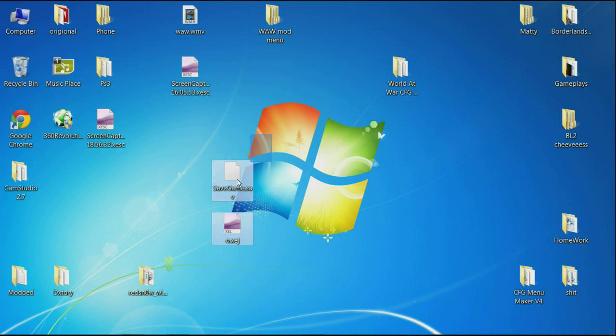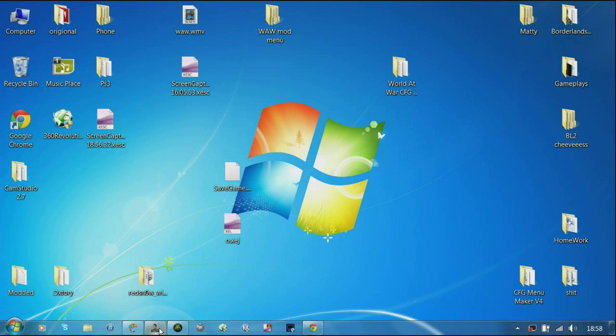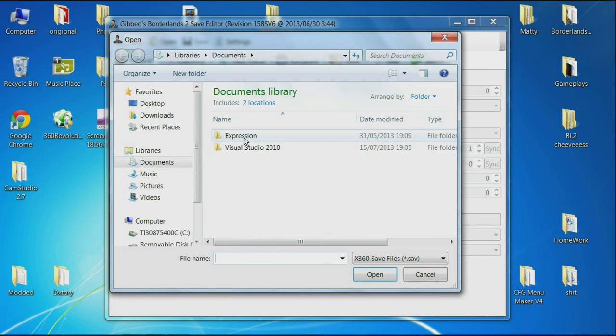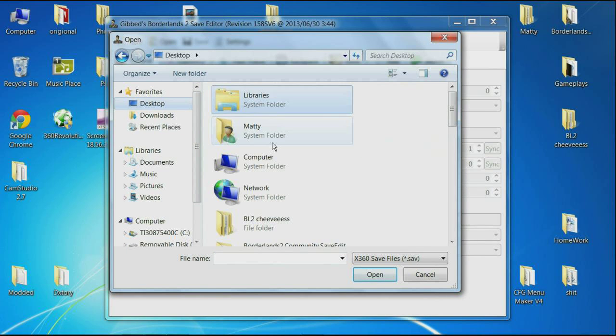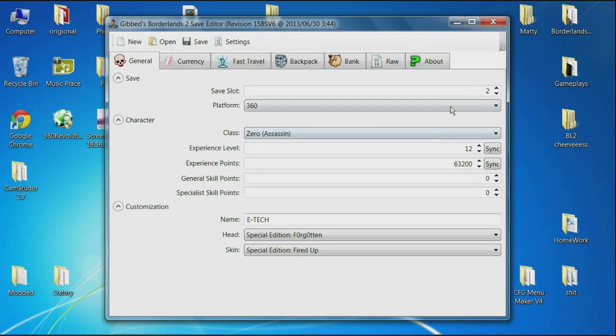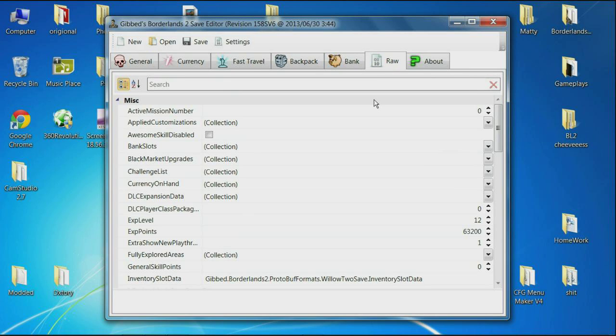Now we're going to want to load up Gibbed, which will be linked in the description. Click Open, go to the desktop or wherever you've saved your file and find it. There it is. Make sure it's set to your platform — this is on my Xbox 360 so I'm going to stick with that — and let it load up.